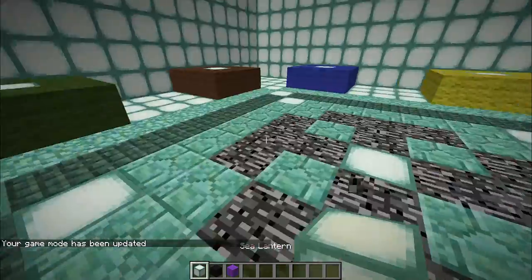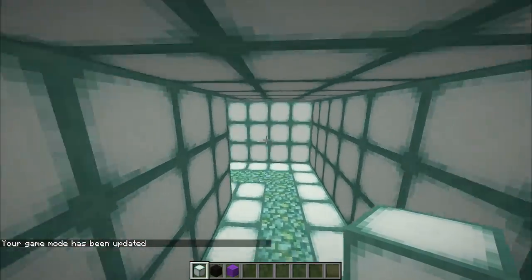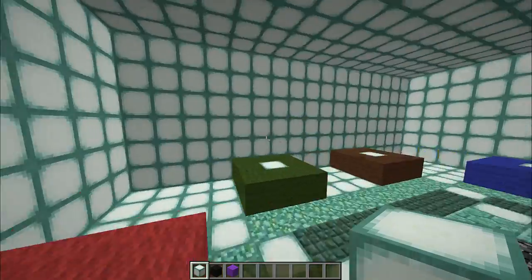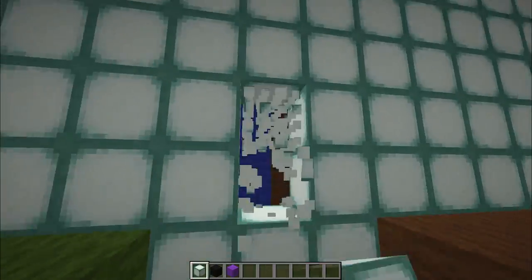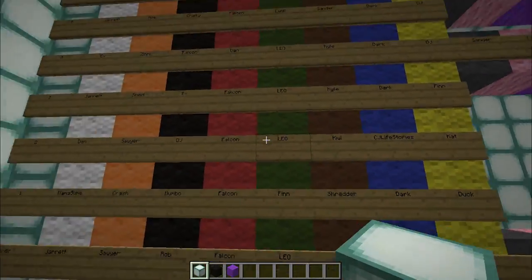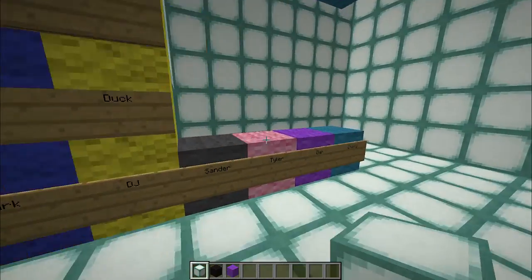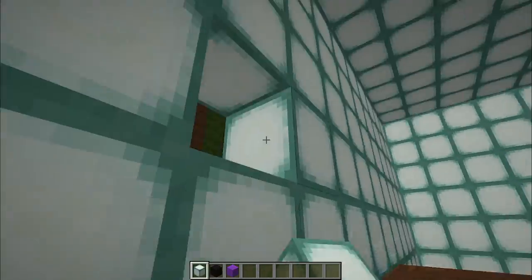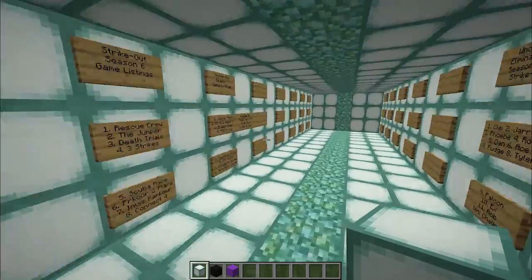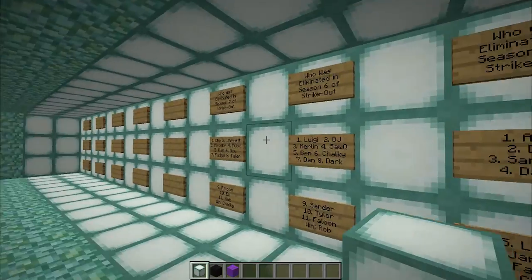Up here in the main spawn room is where we started off through the first seven seasons. Over to the side, I think I had people line up here for fan edition. Over here on this side I kept stats for the first seven seasons as to who played as who. I now have all that on an Excel spreadsheet. On this side I kept track of all the challenges we played for the first seven seasons — they were all listed here, but I've got all that on spreadsheets now.